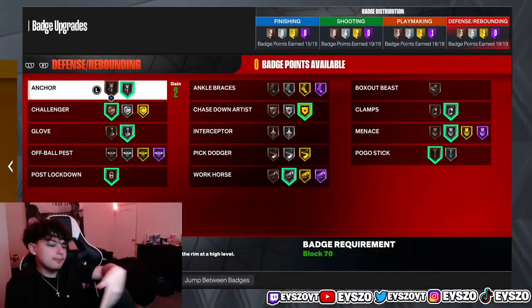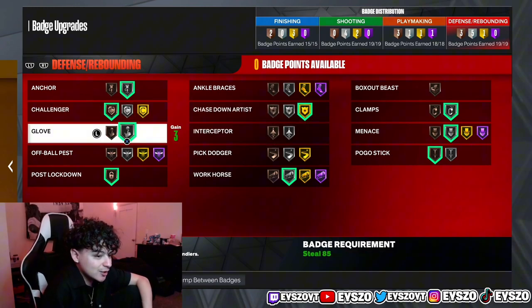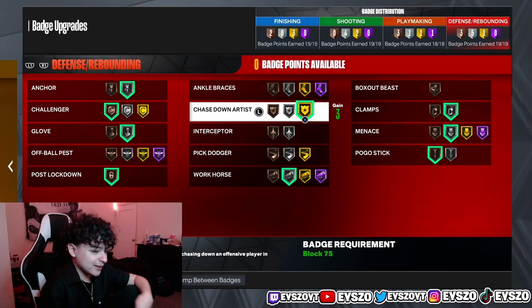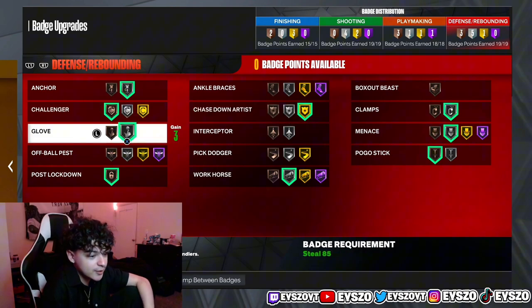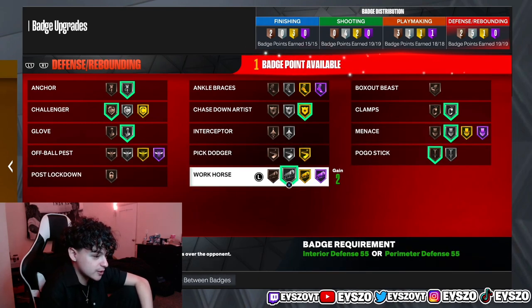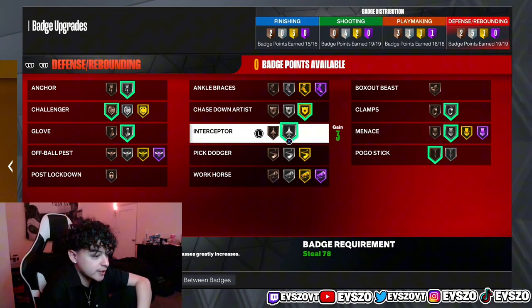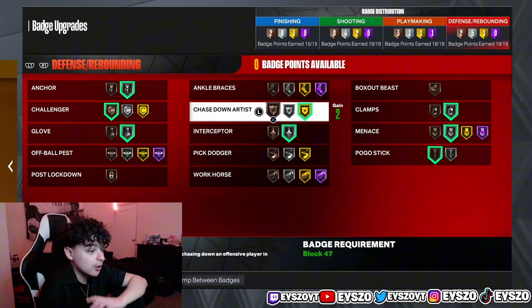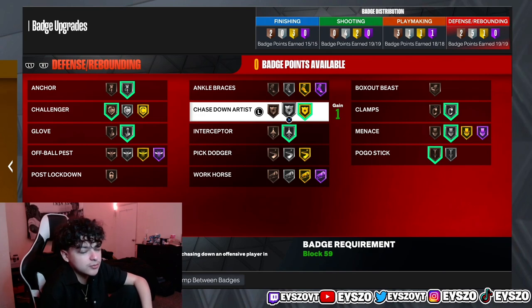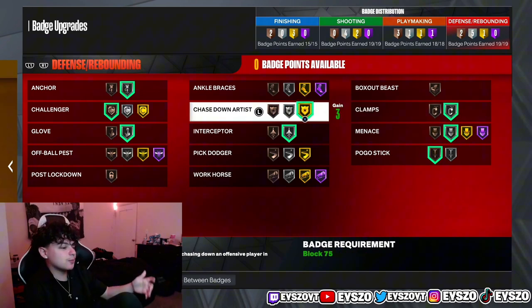Let me help you guys on how to play better defense. These are my defensive badges on my 6'8. Anchor is on silver — this gives you snatch blocks and helps with chase down blocks. Chase Down Artist is on gold because chase downs are very important for a tall guard. Glove is on silver — very overpowered, especially with a lock. Interceptor is the most important badge for defense — I get so many steals, passing lanes, and crazy dunks because of it. Silver is all you need, but if you can go Hall of Fame, do it. Clamps is on silver — it's an important badge but I just don't have the badge points to push it higher. Same with Challenger.